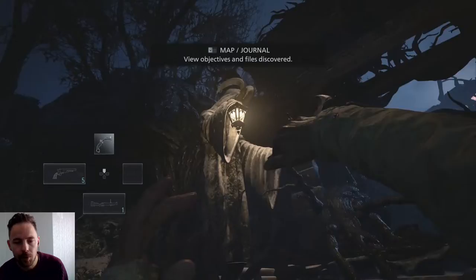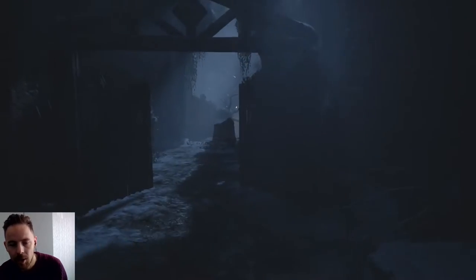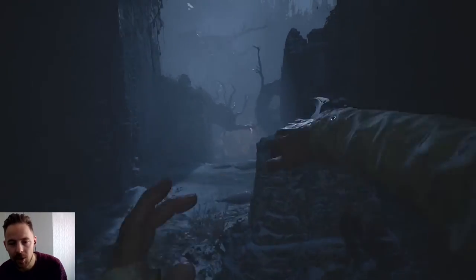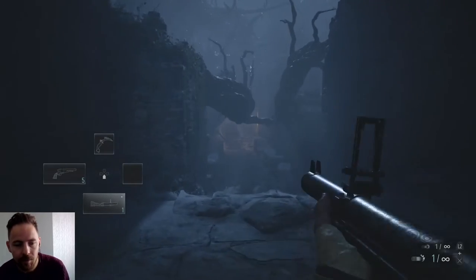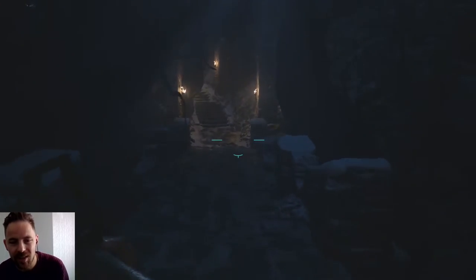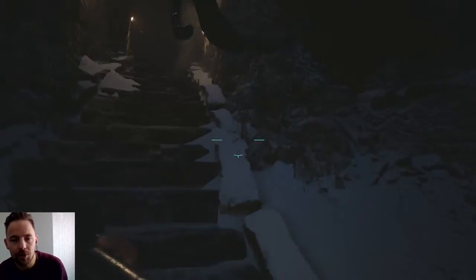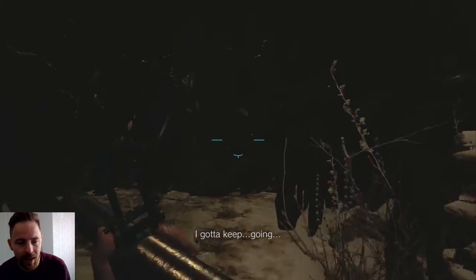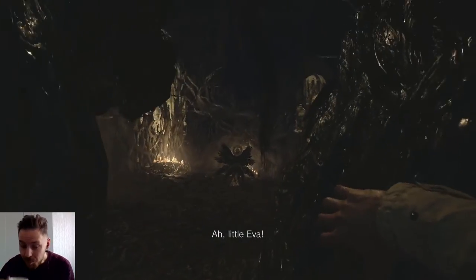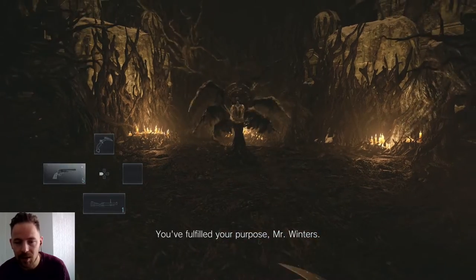So this is the knife. If you hold block and swipe you swipe quicker — look at that. If you just spam R2 normally it's quick, but holding block while swiping is much quicker. That's how we're going to use it throughout this run. Right, let's go kill Miranda — it'll be very quick with infinite ammo.